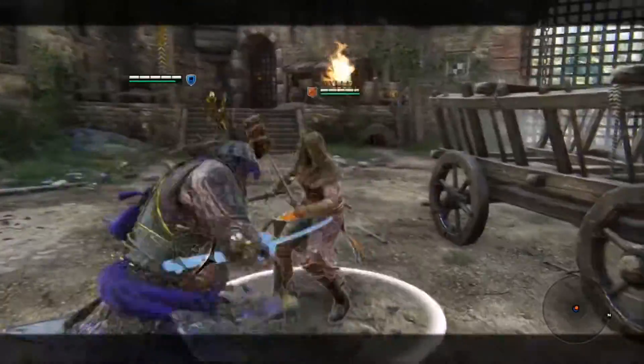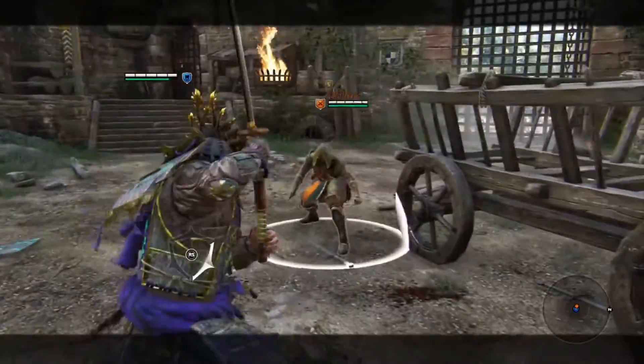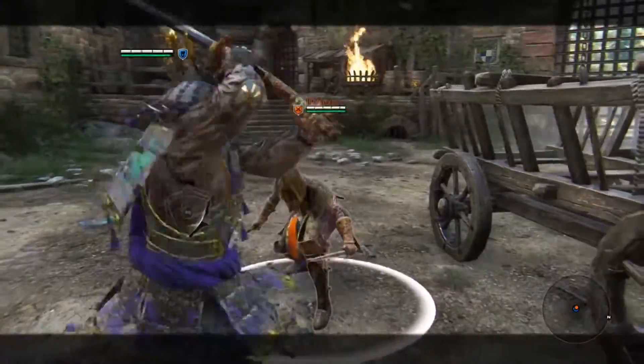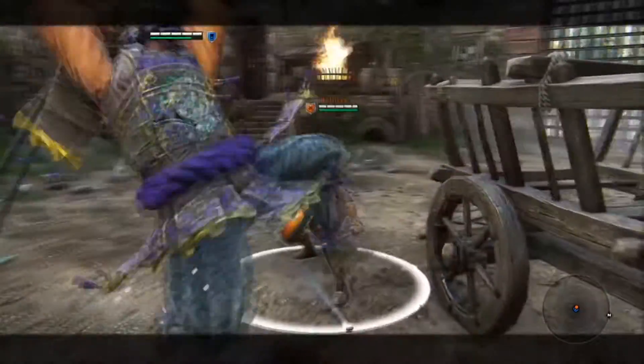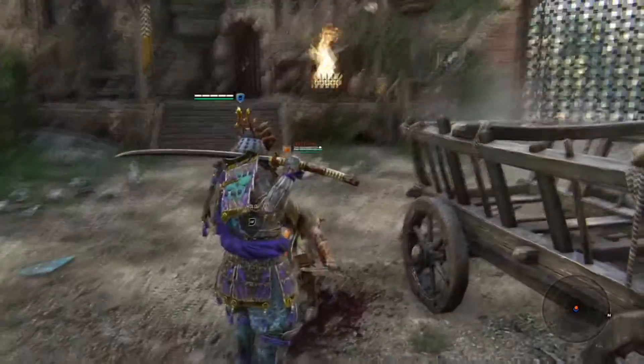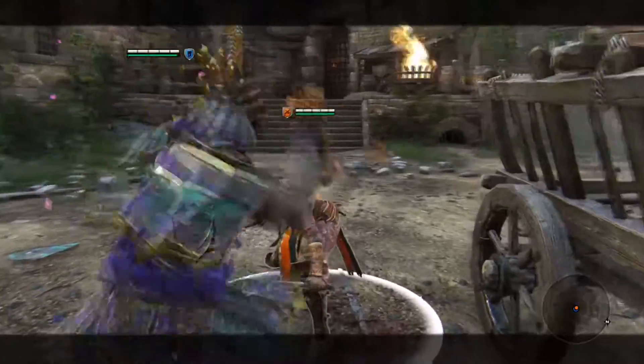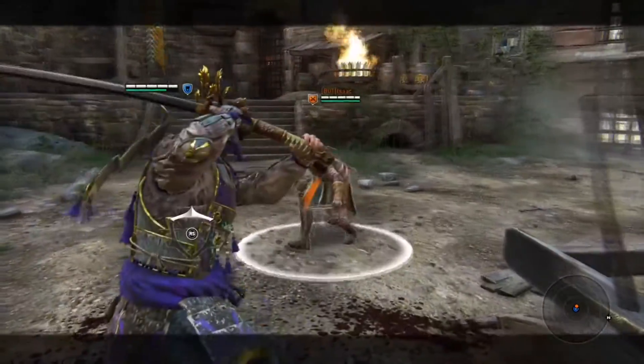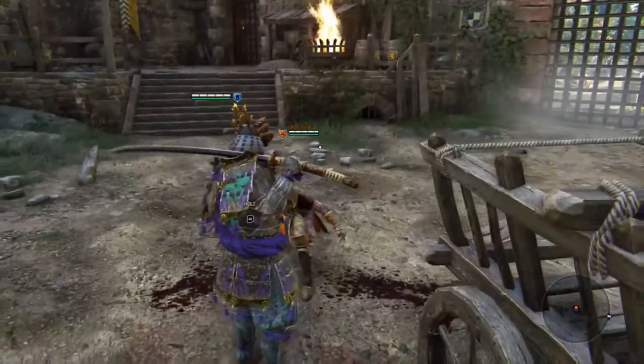Let's go over the move set. First off we have Dawn of the Steel Sun, which is three successive light attacks. Next we have Spirit of the Inevitability, which is two light attacks followed by one heavy attack. Next is Form of the Dragon, which is one light attack followed by two heavy attacks.